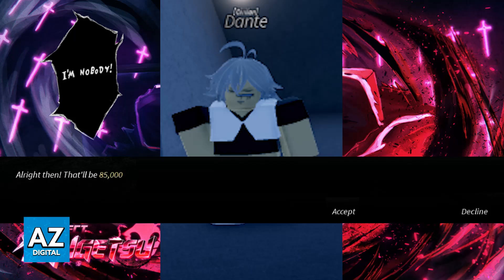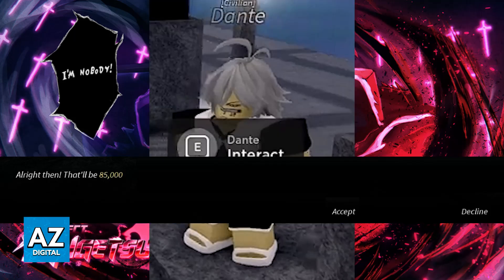There are other spots where he can spawn, but for this video I'm going to highlight the bridge location. You can talk to other players around your server to see if he has spawned somewhere, and once you find him just interact with him. You will see the same dialogue every time and you can get your ability re-rolled.